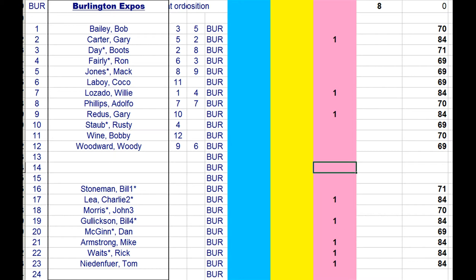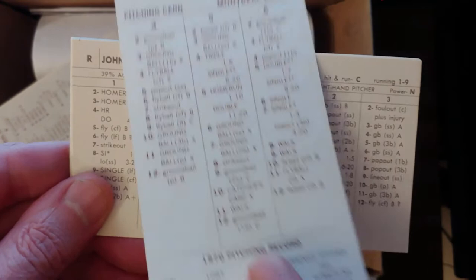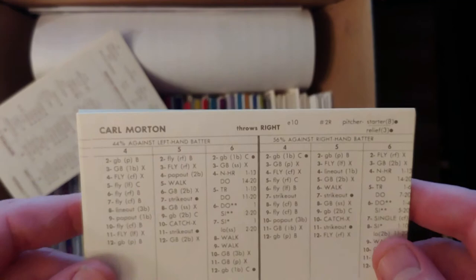The Expos need a bunch of pitchers — they need to replace Gary Carter and need to replace a starter and three relievers. Carl Morton — right on top there. He goes in the rotation at two or three with a 3.60 ERA. I think he's your guy. He'll go in the rotation along with a pitcher they'll take from the 69 draft.